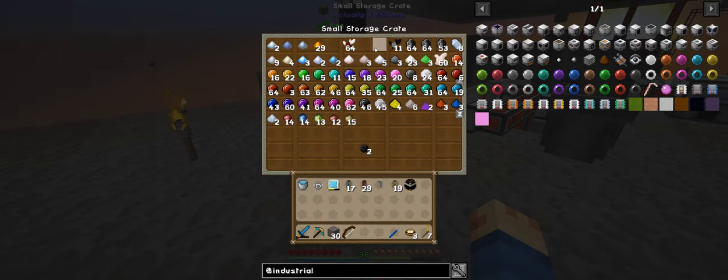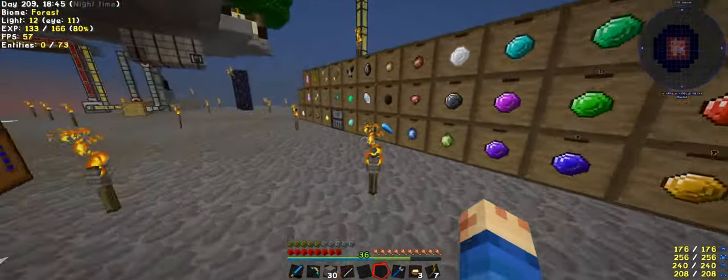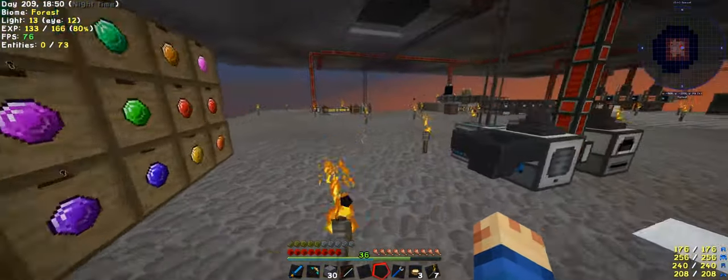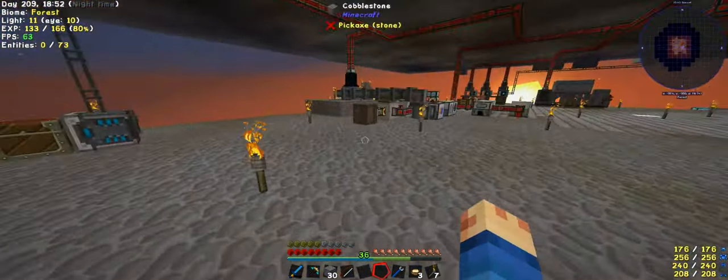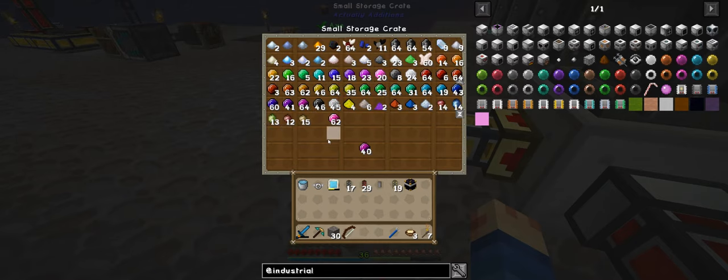I sent the lapis. Black quartz, dark gems - they should be sending them. Unless... no, that's not too far away, that's only just there, and it's not even full. I don't know why it's not working. It should be working. It really should be just sending them.